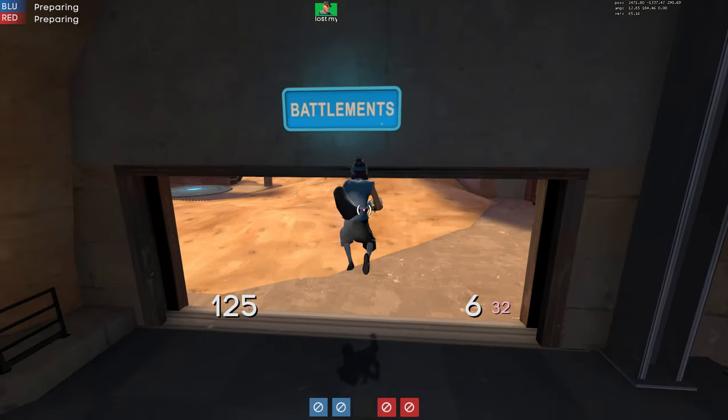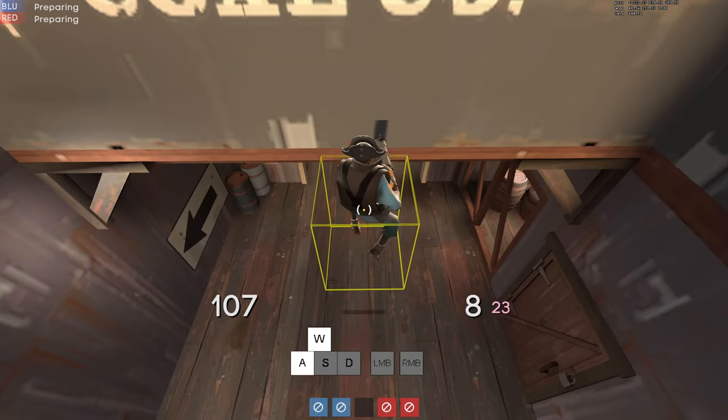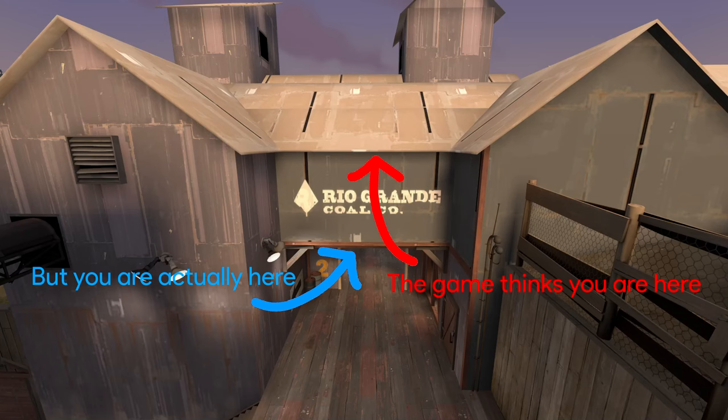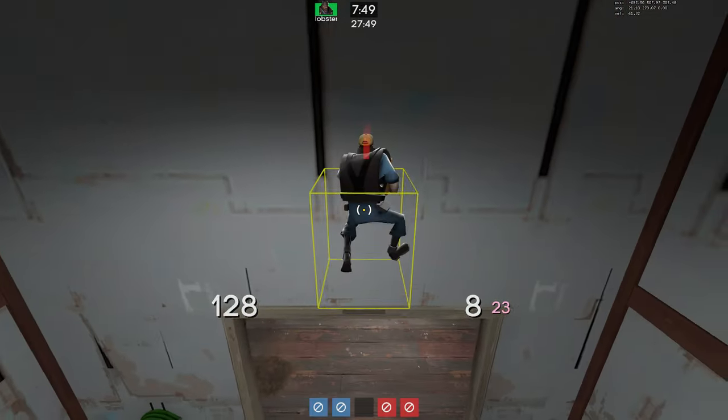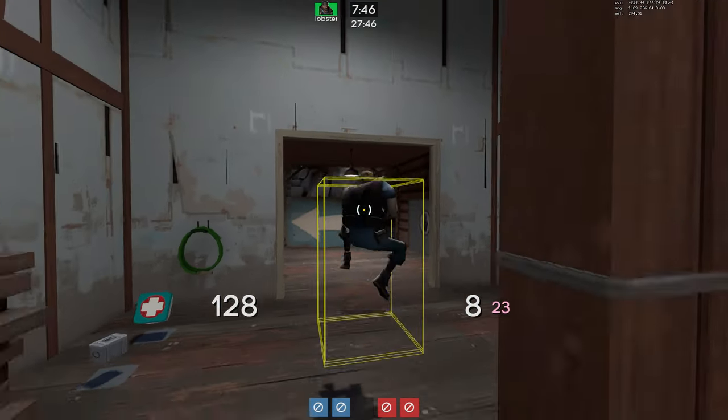The simple explanation of why this happens is spaghetti code, and the complicated explanation is that from swapping from A to D, the engine messes up in some way and thinks the player is actually on top of the clip brush and sets your vertical velocity to zero, before checking again and realizing you're actually not on top of the clip brush and letting the player fall again.